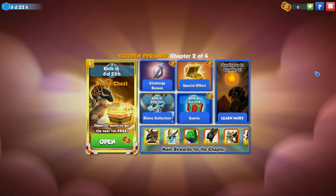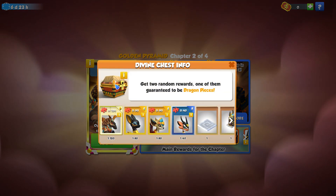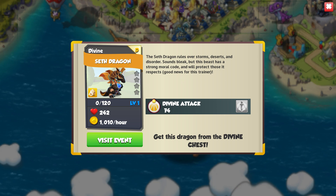Hi there guys! Chapter 2 of the Golden Pyramid Divine Event has just begun in DML. The main prize in chapter 2 is the Seth Dragon. He is going to be a Divine Chess Reward Dragon — basically just an upgrade to the Autumn Dragon. He's Divine, Shadow, and Plant.